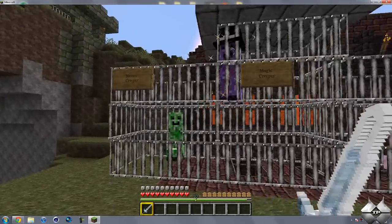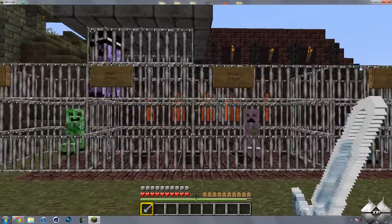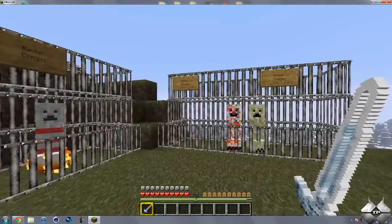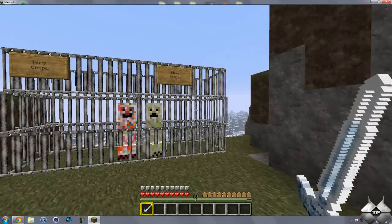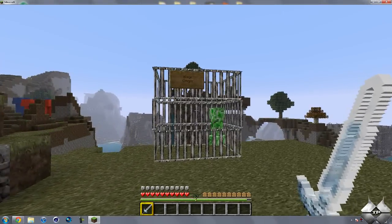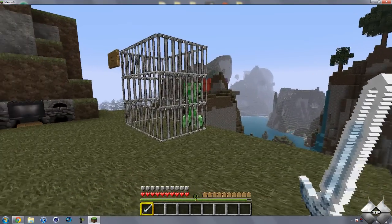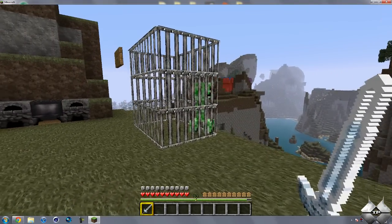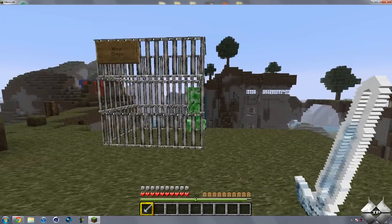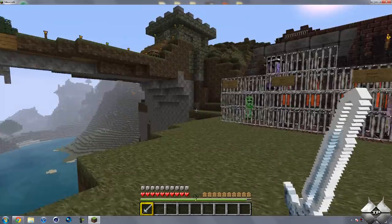First off we have the Nature Creeper, the Magic Creeper — you can see this one kind of bobs up and down and floats around — and then we have the Poison Creeper, the Fish Creeper, the Rocket Creeper, the Party Creeper, the Flash Creeper, and last but not least, the Ninja Creeper. This Creeper looks like a normal Creeper right now — actually it looks like a Nature Creeper, because you can see the smile on its face. That is part of why it's a Ninja Creeper: it disguises itself as other Creepers.